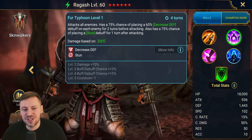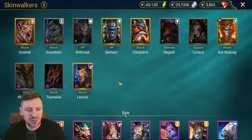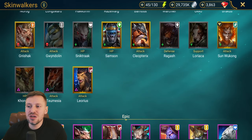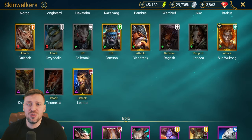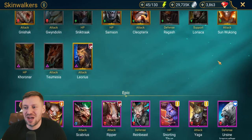Ragash — I love this champion, but I don't feel like this is the fight for him. Wukong could be used on normal — I used him on normal in the last fight. The problem with him is if he's too squishy he just keeps dying, but he does do insane damage on that A2.